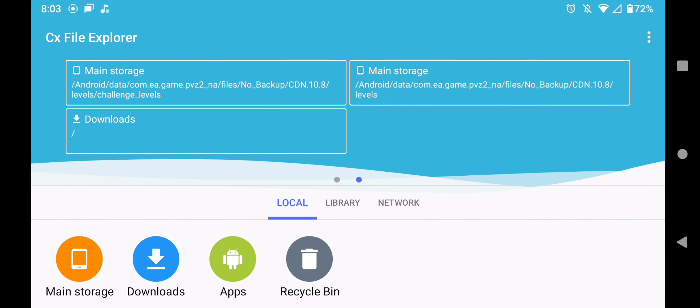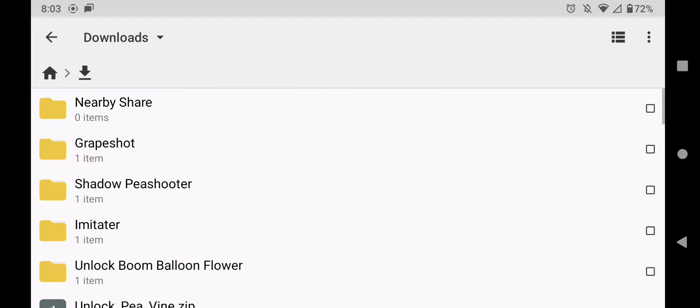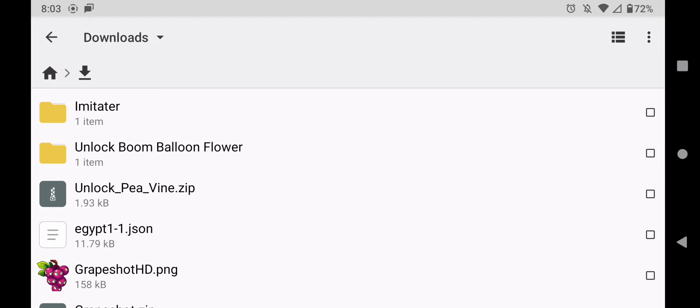Alright, so the first thing you're going to want to do is to download the link in the description of this video. After you've done that, you're going to go to your downloads and you're going to find a file called unlockpeavine.zip.